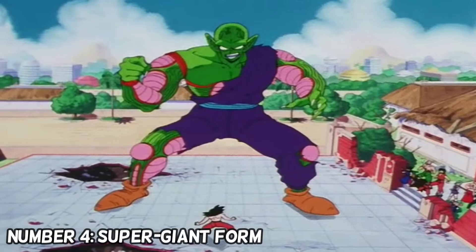At number four, we have the Super Giant form, also known as Giant Piccolo. Both names can be used for this transformation. A lot of people are going to be confused and ask why Giant Piccolo is on this list but not the Ozaru transformation. To point this out, the Ozaru transformation was actually useful — it increases your strength ten times and your speed as well. That's why I don't have the Great Ape transformation on the list. But Giant Piccolo comes in at number four.